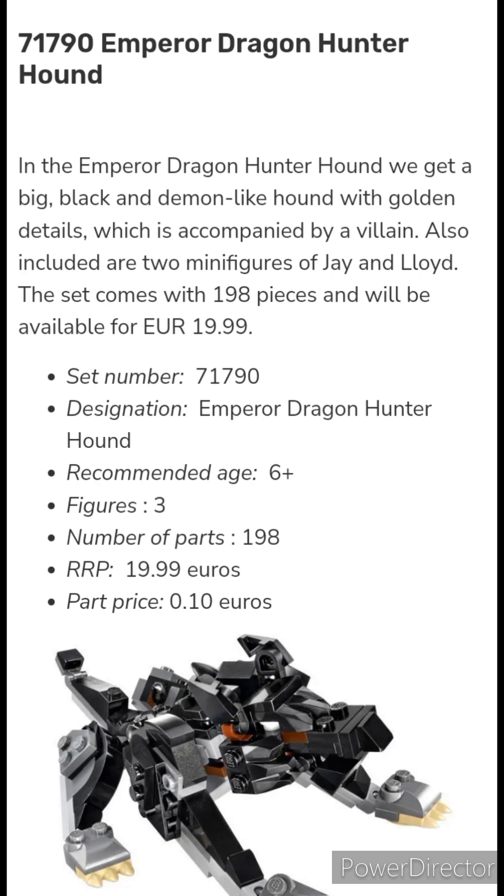Set 71790, Emperor Dragon Hunter Hound: in this set we get a big, black and demon-like hound with golden details, accompanied by a villain. Also included are two minifigures of Jay and Lloyd.